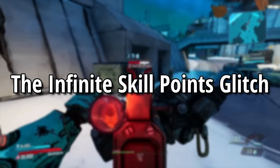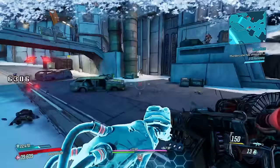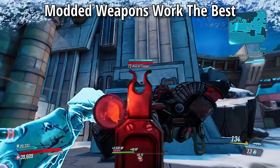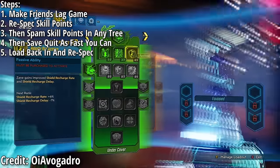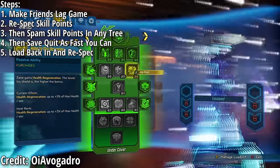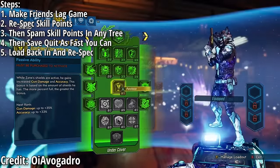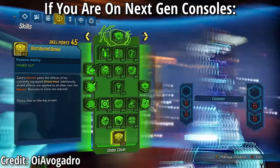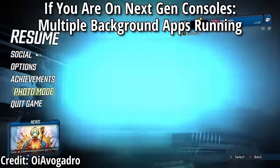The next glitch is the infinite skill point glitch. Join a friend's game and have your friends cause as much lag as possible — modded weapons work best for this. Go to the Quick Change station, respec your skill points, then go into your skill tree and start spamming as fast as you can while your friends are lagging the game. On next-gen consoles, have more friends causing lag or multiple background apps running.